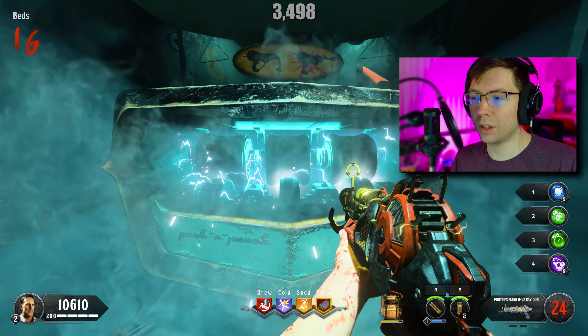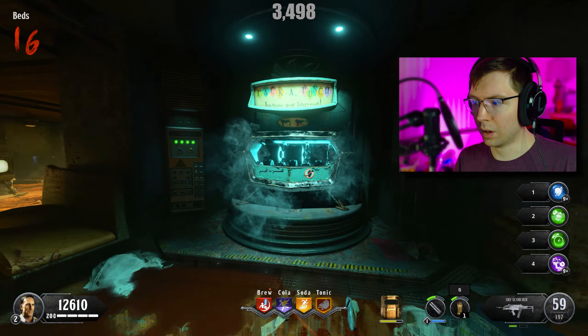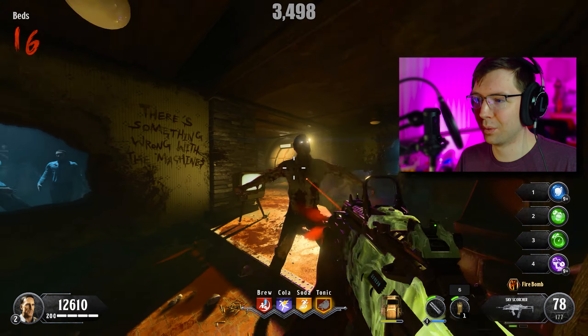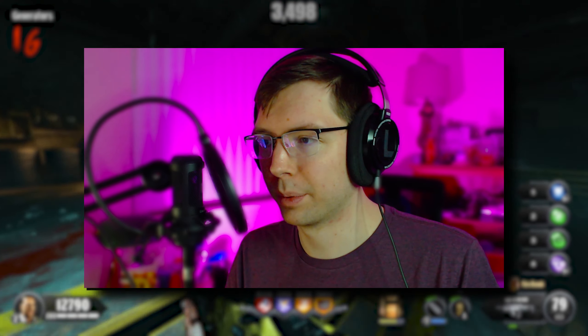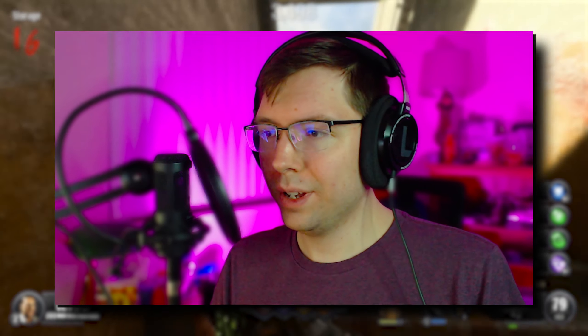I'm actually looking for a specific alternate ammo type here. Luckily we got it. Pack-a-Punch is turning off — that is one of the worst things about this map. Unfortunately, you have to redo those valves if you want to open it again. I just don't think that's fun.